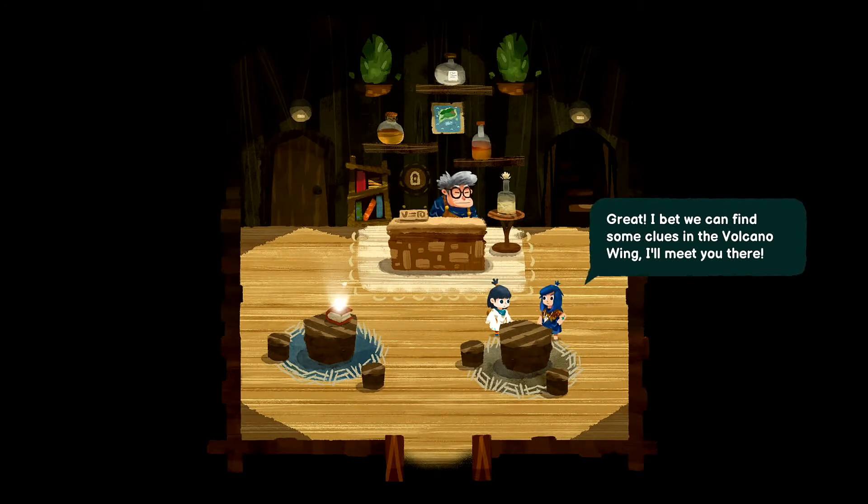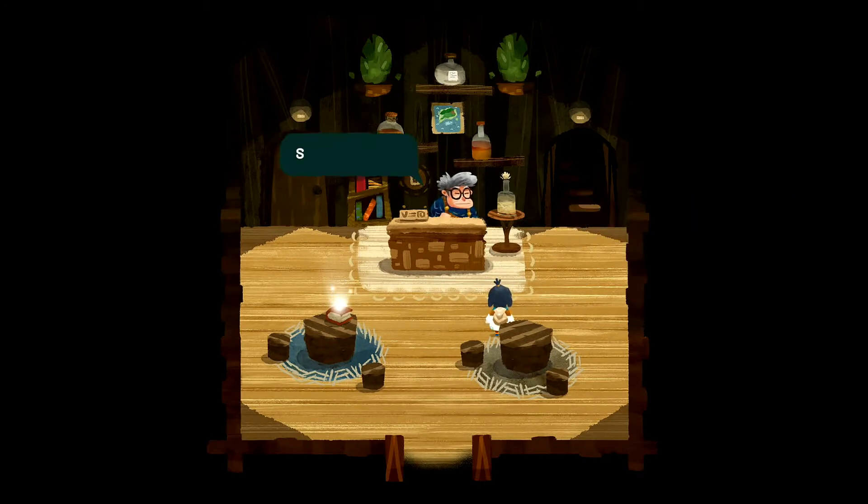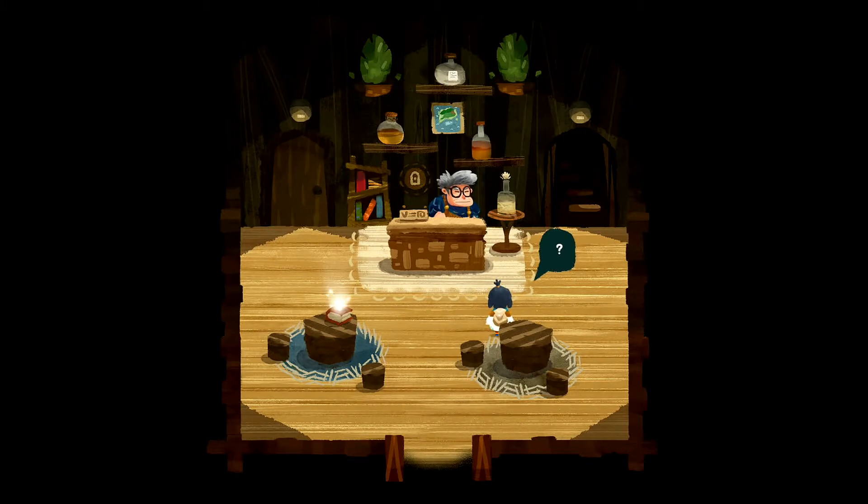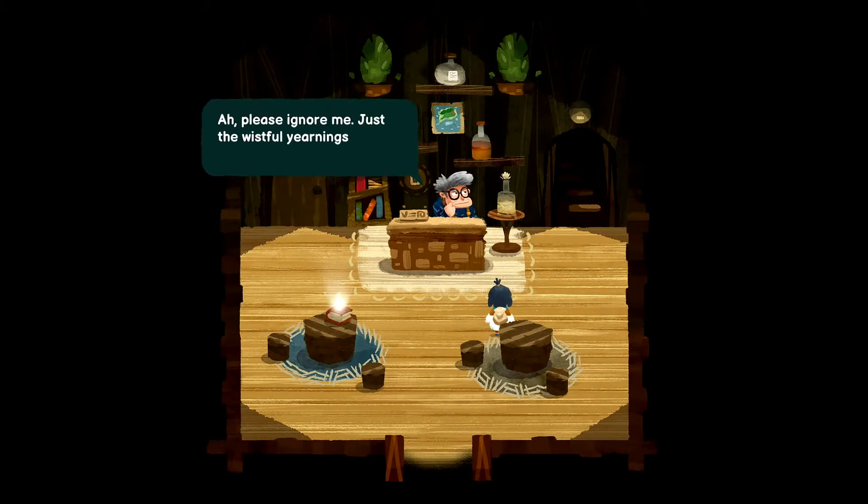Volcano wing! Wait, there must be a new place to go in here. Such impatience — I'm sad to say the volcano wing has been missing for some time. The chalet can be a bit unpredictable — that's the word. Sometimes the rooms are where you'd expect, and sometimes they go missing. If only I could visit the top floor again someday. I can't be of much help in locating the volcano wing, but I can usually find what I'm looking for if I read enough books.